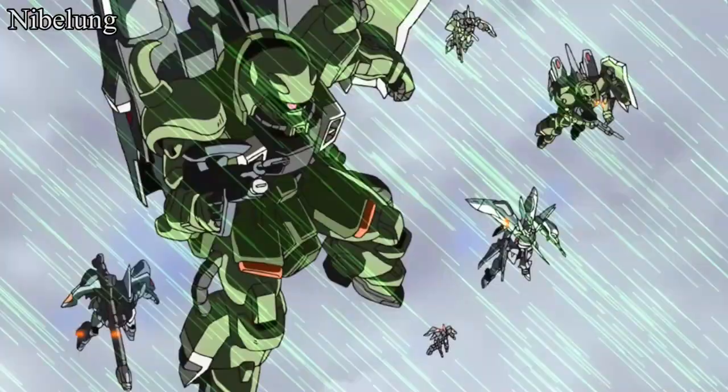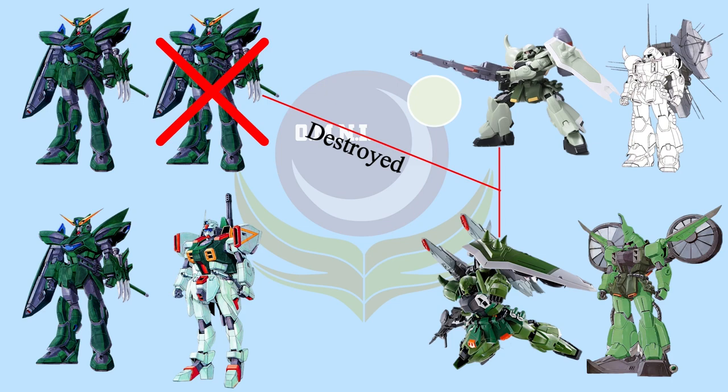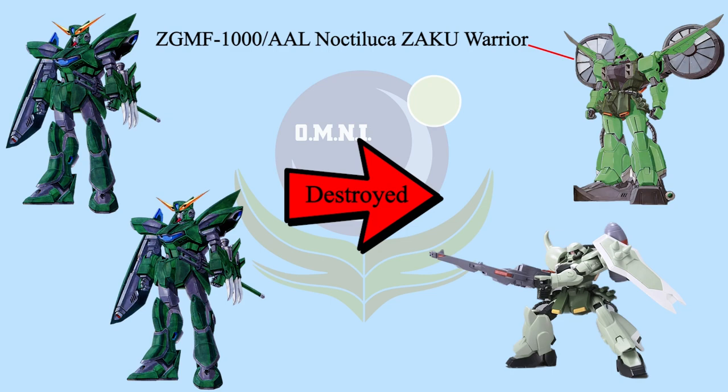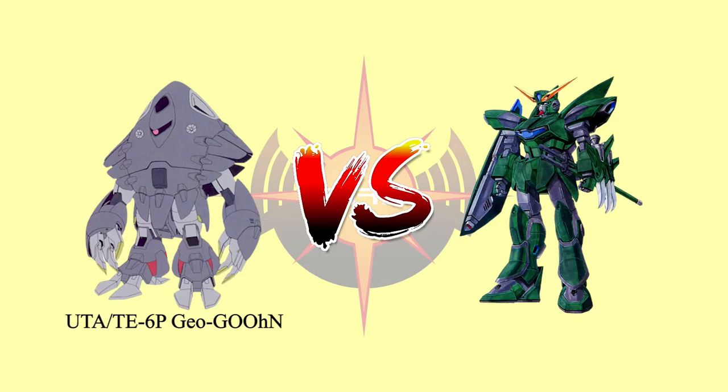The third mission deployed three N Dagger N and one Wild Dagger to protect a Nibelung anti-aircraft cannon from being discovered by ZAFT's reconnaissance team. When the reconnaissance team approached, all N Dagger N went stealth and readied to fire. However, the Gunner and Blaze ZAKU Warriors were equipped with Mirage Colloid detectors and fired instantly, shooting down one N Dagger N. Wild Dagger came to support and took out the Blaze ZAKU Warrior and Command ZAKU CCI. Despite the special task force protecting the Nibelung, all three were later destroyed by Shinn Asuka with his Destiny Gundam.